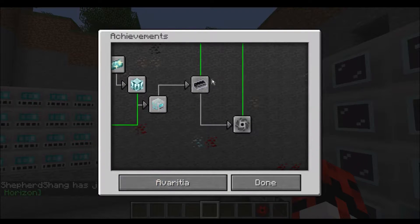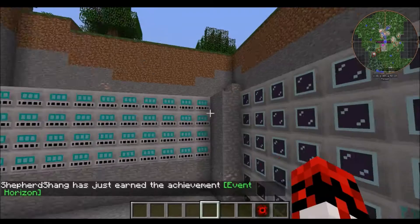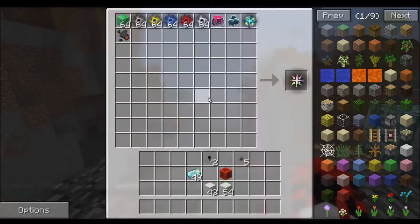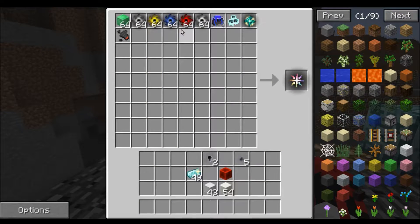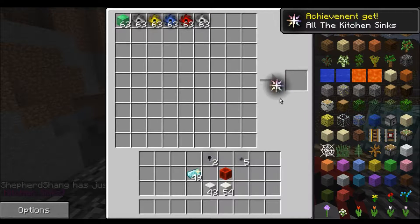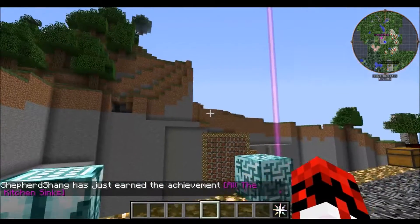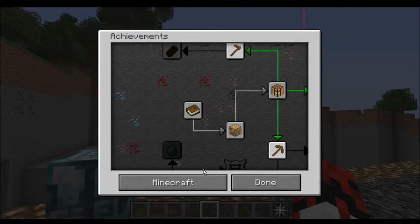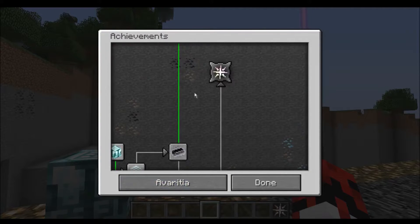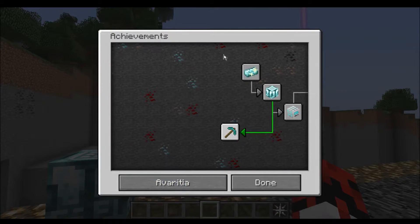And now access to this. 'All the Kitchen Sinks': craft your first infinity catalyst. So there's a recipe for the infinity catalyst — and one is all and all is one. And All the Kitchen Sinks. What's left? Just creating the infinity ingot for the Infinite Power achievement.